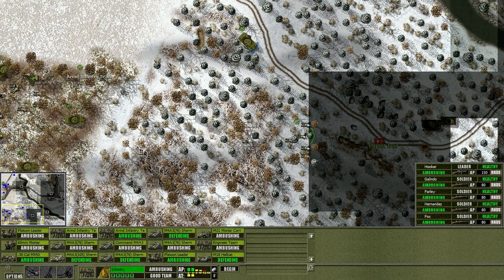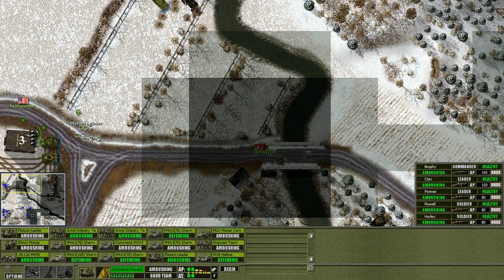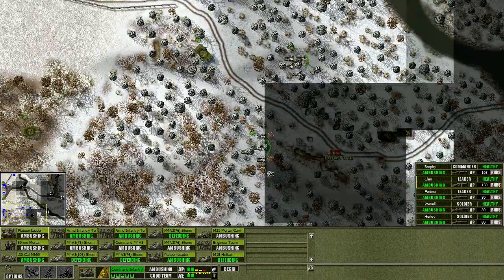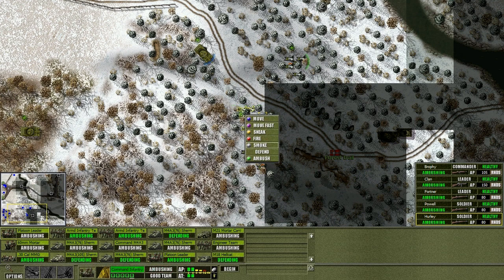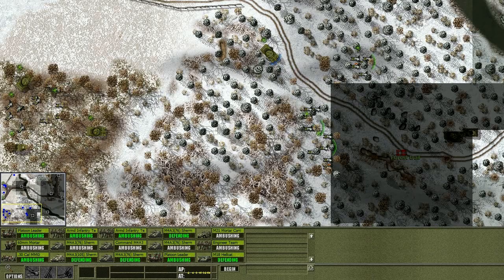Unambush — there we go. We have a platoon leader who's supposed to be down here leading. So the only thing that fires initially is the tank — the reason for that is I don't want to expose my infantry instantly.